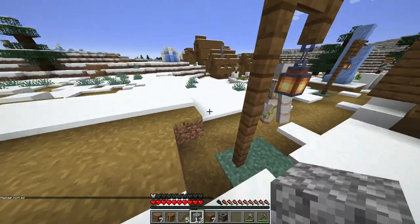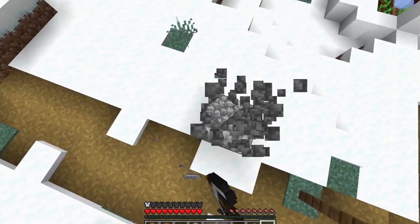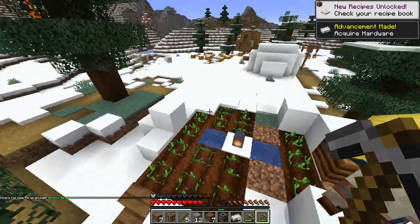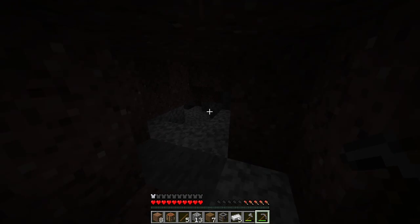Let's see if we can aggro this iron golem — this is very risky. I did it! Trying not to waste our cobblestone here. Iron! Five iron — whoa, that is very good. Okay, I need food. I completely forgot that I needed food. That's the thing that's prominent in like everything.